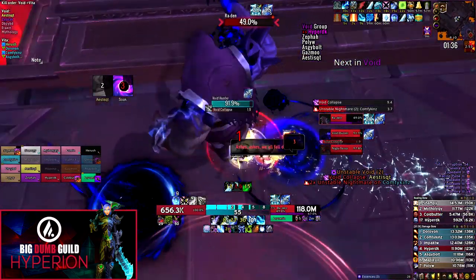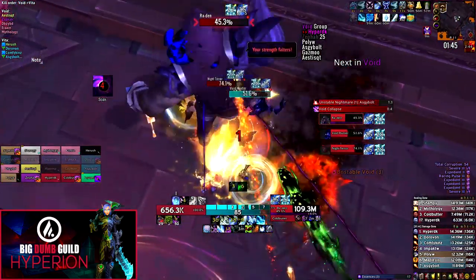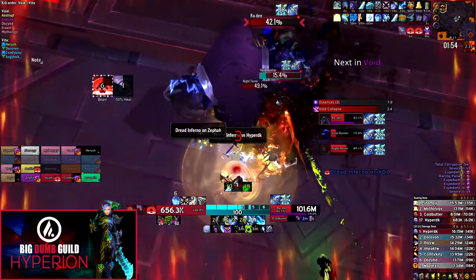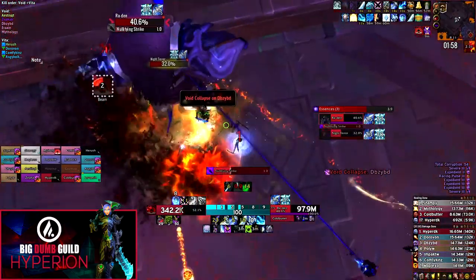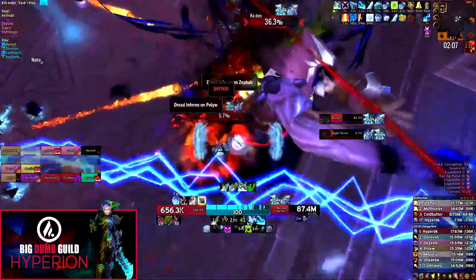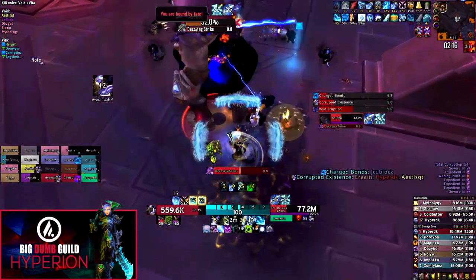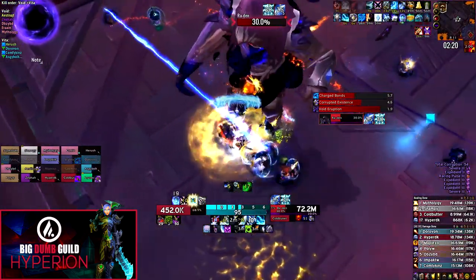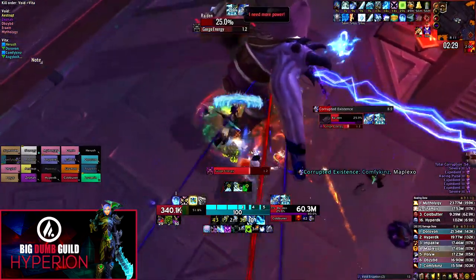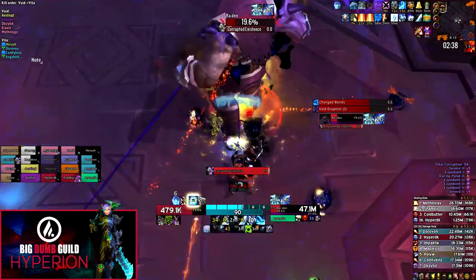On orb set two, kill the Vita orb — you'll deal with Nightmare and Void simultaneously. Ranged DPS handle the Nightmare debuff at the nearest pillar. For Void, have your tank take the first bounce and aim it into the wall next to the boss; melee DPS take over in their pre-assigned rotation and keep bouncing it into the wall while still hitting the boss. The Void add's Void Collapse has been significantly nerfed — if it hits a player without immunity, you no longer need to run out; just stand in the group and live through it.